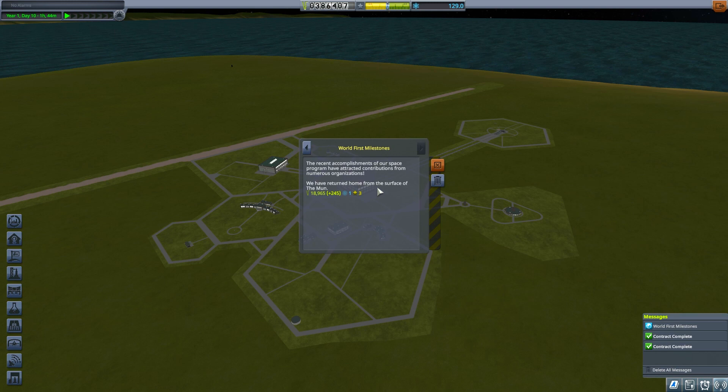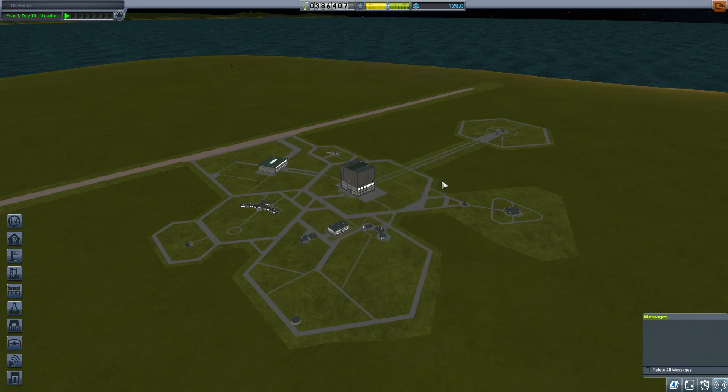Racing accomplished this — you have returned home from the surface of the Mun. We got about 20 science from that, which is not much. Science data from the surface of the Mun: 36, wonderful. And science data from space around the Mun — another chunk of that.